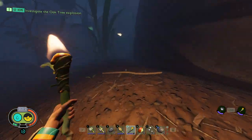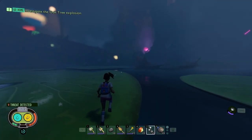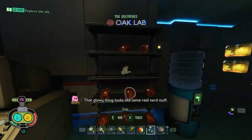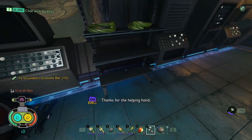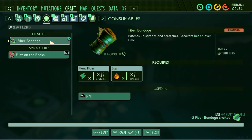Now it was time to get to Burgle at the oak lab, and I got greeted by a few mosquitoes on the way which chased me for far too long. Running into the oak lab, I took all the sap they had for fiber bandages and then picked up Burgle. While Burgle was talking, I got some more fiber bandages and granola bars, then purchased the fiber bandage efficiency upgrade.